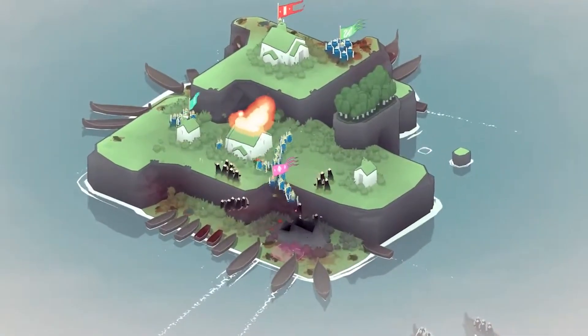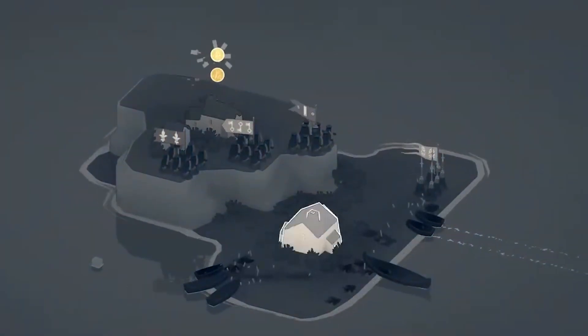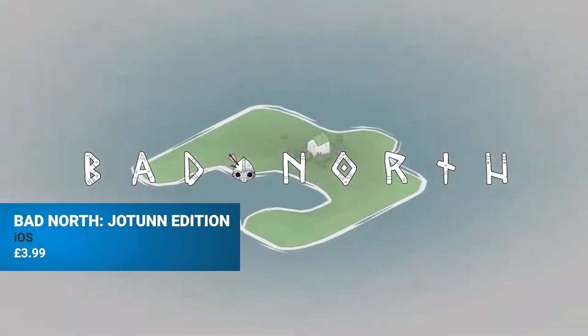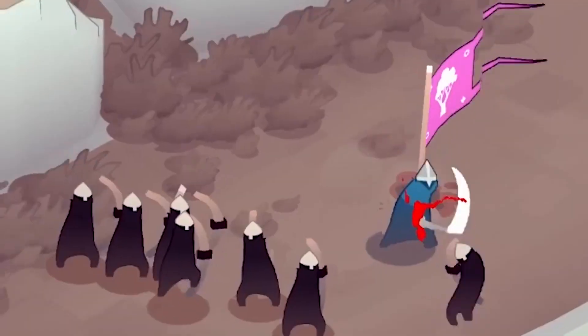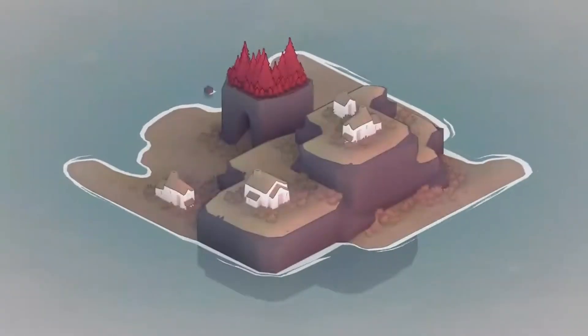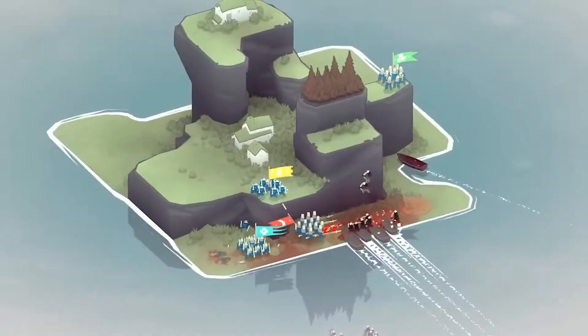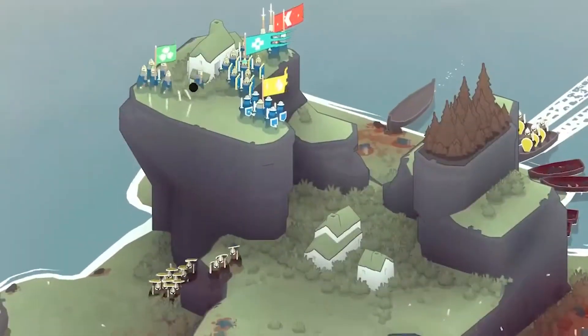War can be messy. War can be brutal. War can also be minimalist, as seen in Raw Fury's Bad North: Jotun Edition. Tasked with defending your various islands from Viking invaders, you'll be delegating responsibilities to your commanding officers in this real-time strategy title. Planning is essential, as terrain and elevation can either hinder or help your defense, and with roguelike elements paving the way for permadeath amongst your crew, you'll definitely want to check your tactics twice.